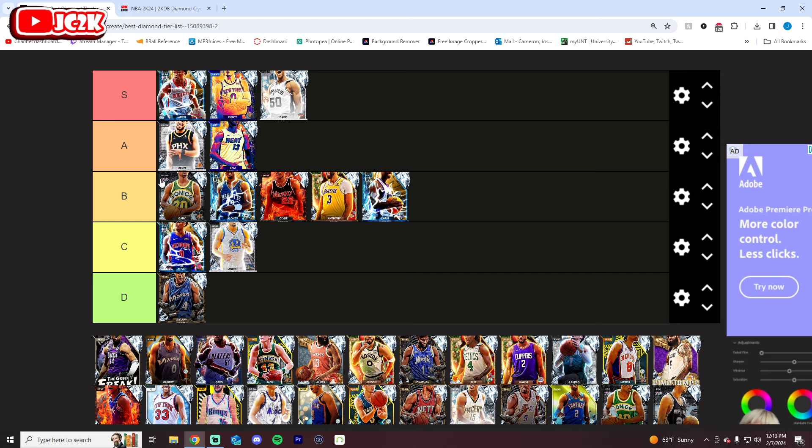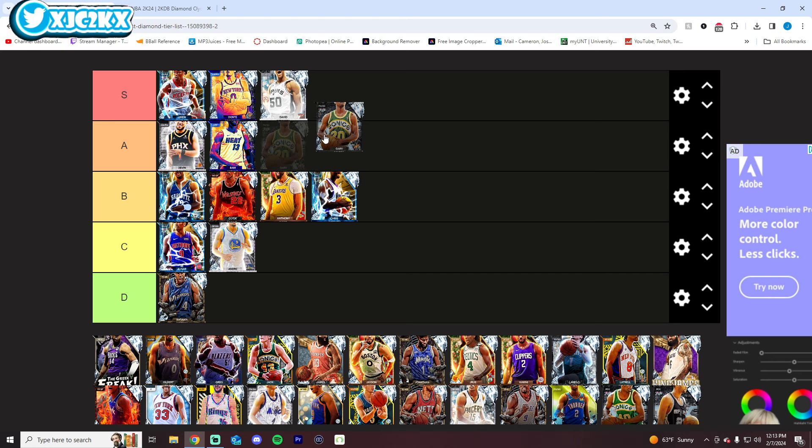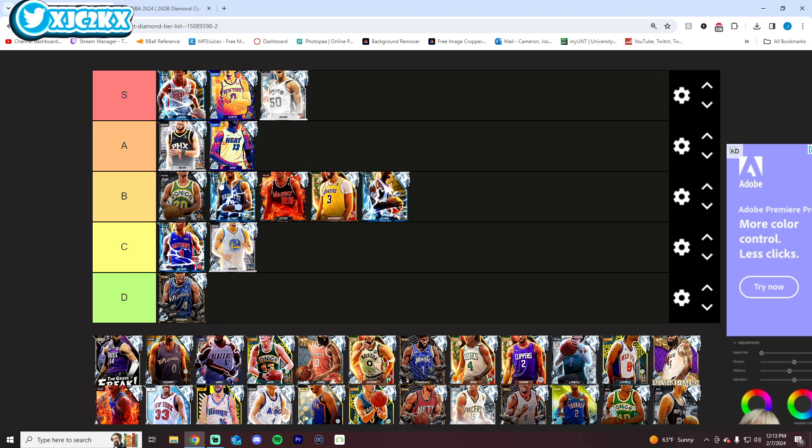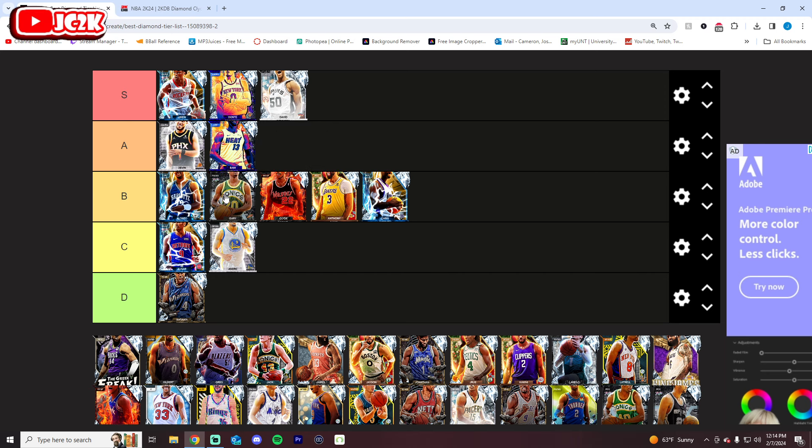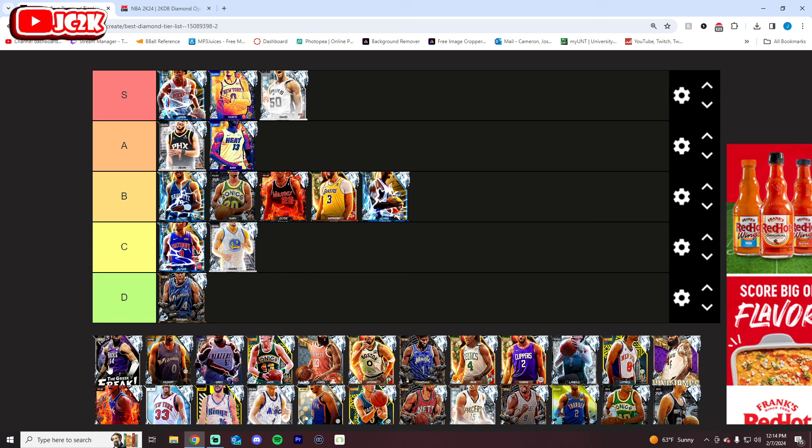Gary Payton has a good push cross, he's got off Bulldozer, his release is okay-ish, and he's a great defender. I don't love the card though, because his release I don't think is exceptional. Slashing-wise I like the Hoff Bulldozer, but he's still not the greatest dunker in the world. Defensively he is really good. A or B — it's close for me. I'm going to probably go B, I think, for now, because I just don't love the release as much.